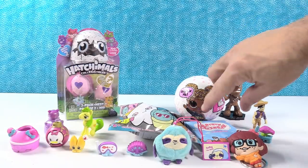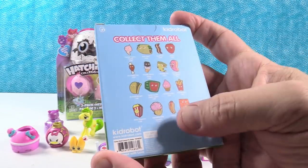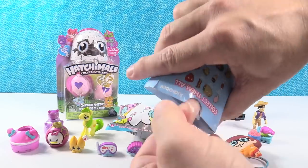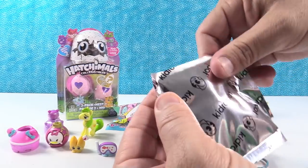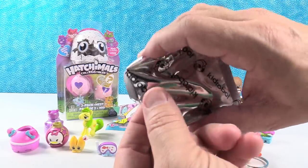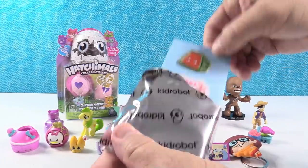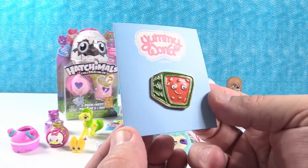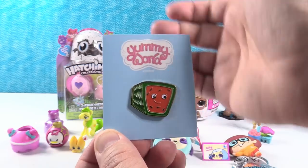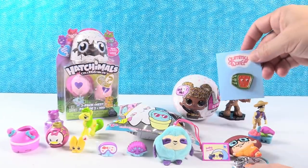Next up, we are going to open the Yummy World pin. These are the Yummy World enamel pin series by Kid Robot. I would like to get the hot dog today, which is Frankie, or the double scoop twins, or the taco. Tacos sound delicious. I could have a taco for lunch today. What are you guys going to have for lunch? Leave a comment down below. It's the watermelon — a square TV-shaped watermelon. The watermelon's name is Kenji Square Watermelon. Very cool looking — I love the Yummy World stuff.